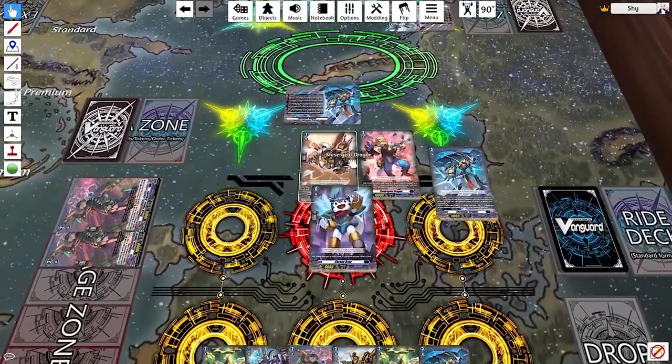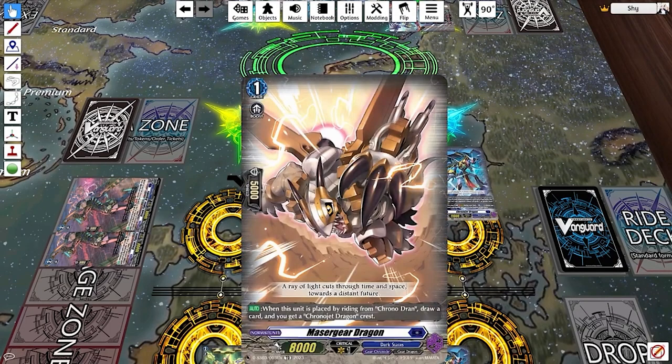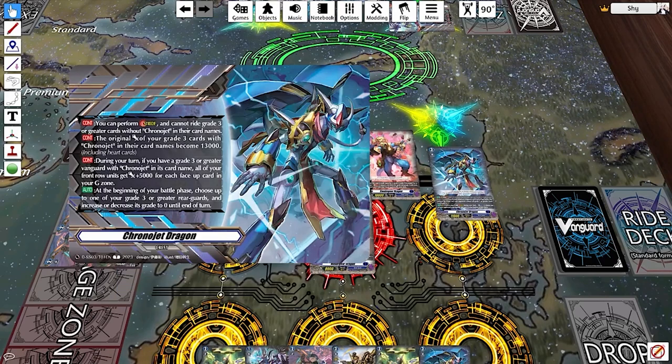When the game starts, you ride Chrono Duran and then place your grade one. The grade one always does the same thing in every stride deck: when this unit is placed by riding upon a specific starter, draw a card and get your specific crest. The crest for Chrono Jet Dragon first says you can perform stride, but you can only ride grade threes with 'Chrono Jet' in their name.